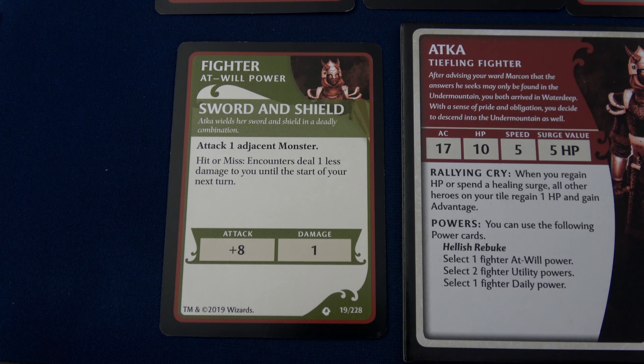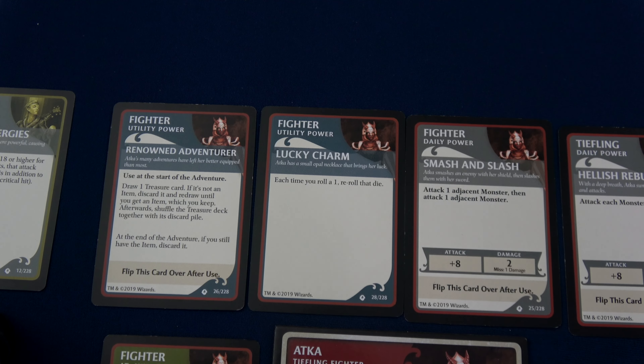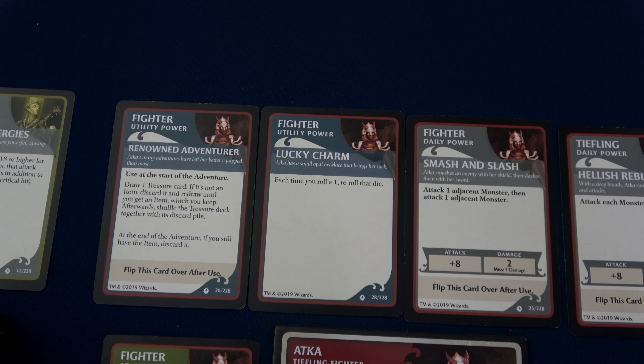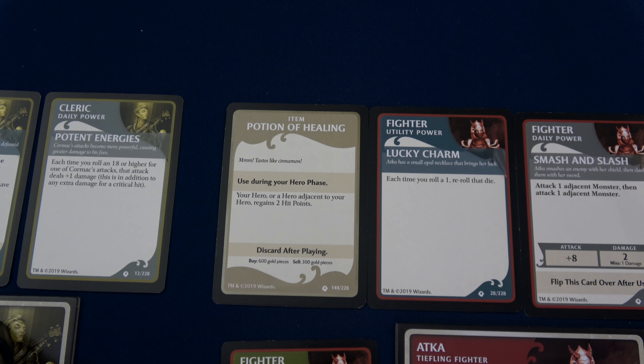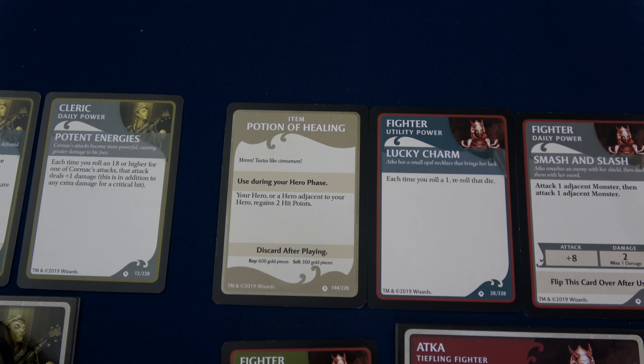The at-will power I've chosen for Atka is Sword and Shield — she's going to be our tank. Attack one adjacent monster; hit or miss, encounters deal one less damage to you until the start of your next turn. We roll plus eight and deal one damage. She has Renowned Adventurer: use at the start of the adventure, draw one treasure card — if it's not an item keep discarding until we draw one. We have Lucky Charm: if we roll a one, we get to re-roll it. Her daily power attacks one adjacent monster twice, plus eight to the die roll, two damage if you hit, one even if you miss. The item Atka found was a Potion of Healing: used during your hero phase, your hero or an adjacent hero regains two hit points.